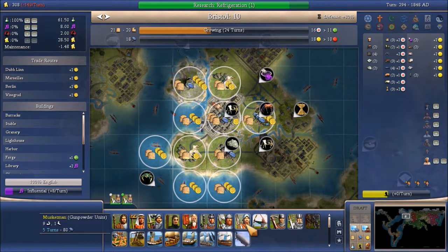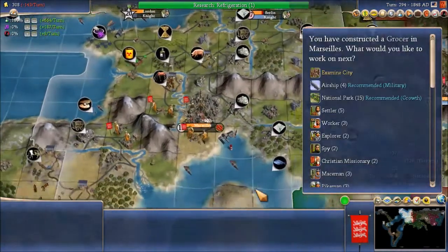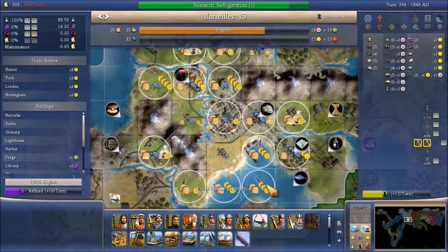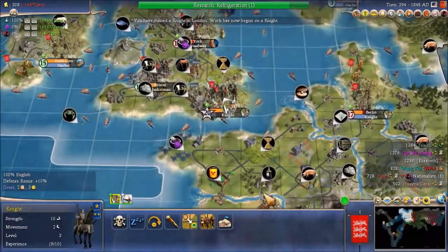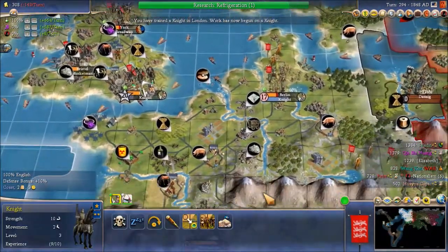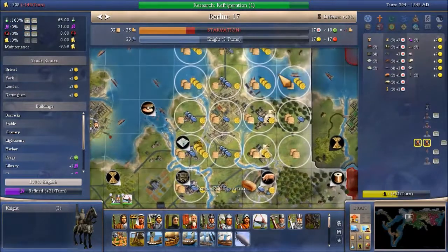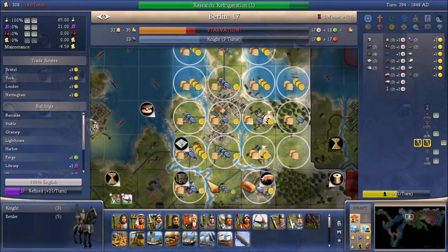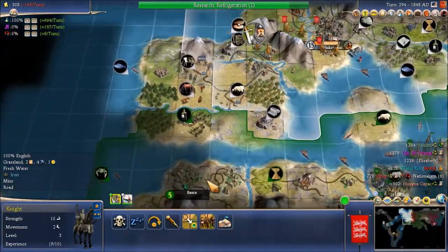Our ships will be able to move around fast. I think I'm going to train a few more musketmen in our various cities here, and also a settler someplace. I think I want to have a few musketmen around for defense. Let's do a settler in Berlin also, and let's go ahead and settle someplace over here.